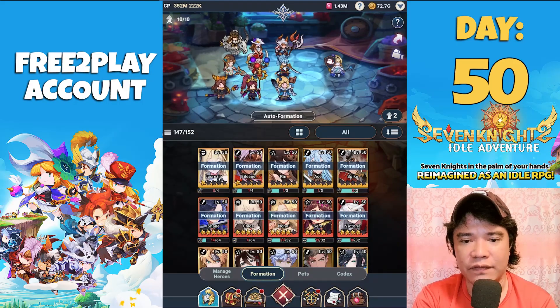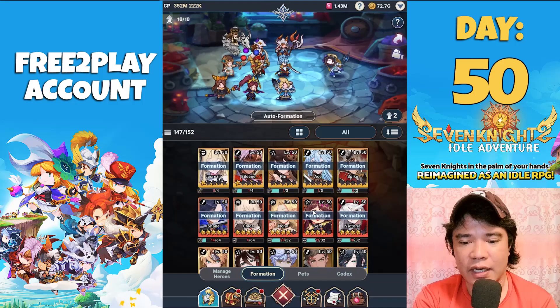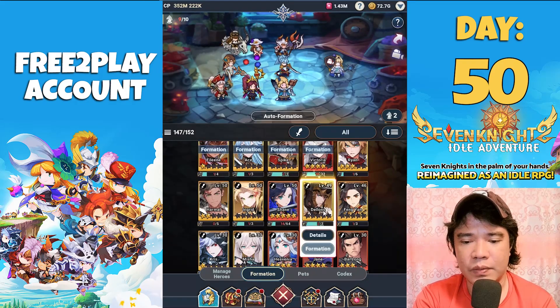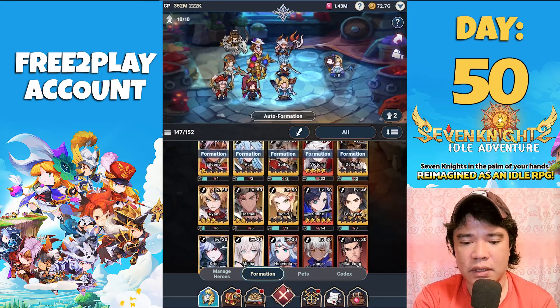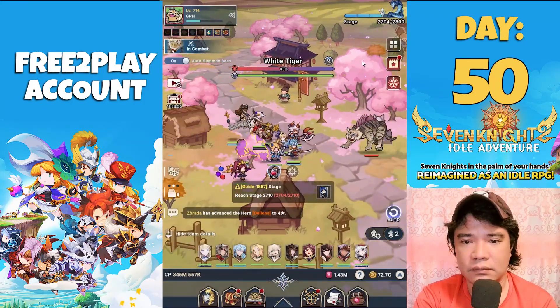I think we need to replace one of our heroes. Let's check our formation — we'll remove Shane and also Victoria. Actually, let's put back Victoria; Victoria is very important. Shane is best on a defense-type hero. Maybe we'll use this balance setup instead. Let's press confirm and battle.